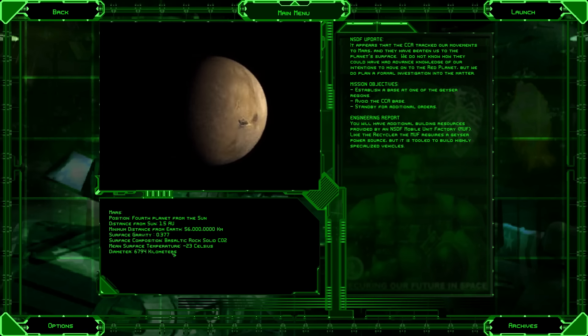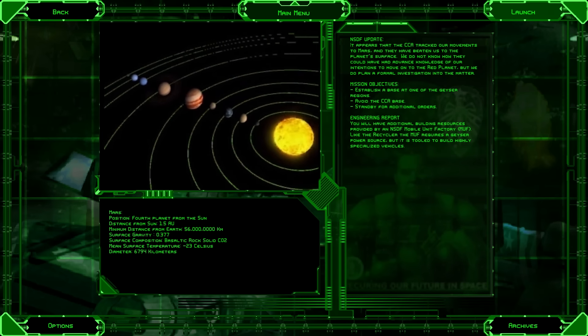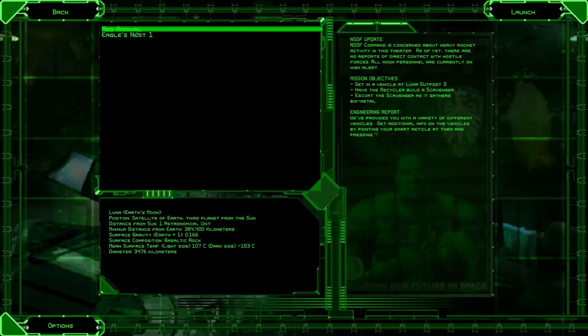Our first mission here takes place on Luna, the Earth's moon. It tells you the satellite info, distance from Earth, surface gravity — all just stuff there for giggles, but it also tells you a bit about what's going on. We are the NSDF. NSDF Command is concerned about heavy rocket activity in this theater. As of yet, there are no reports of direct contact with hostile forces, and all moon personnel are currently on high alert.